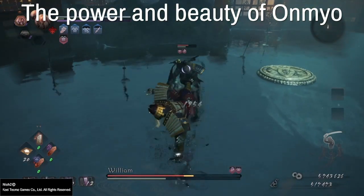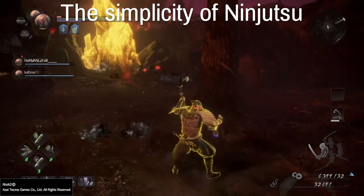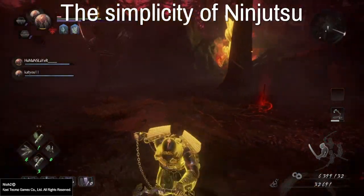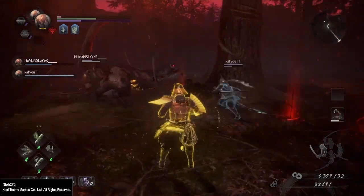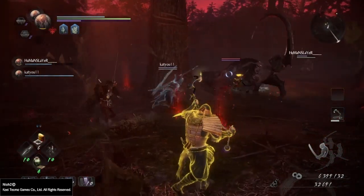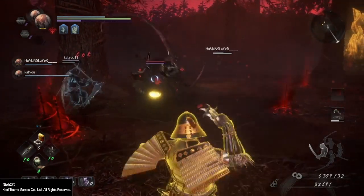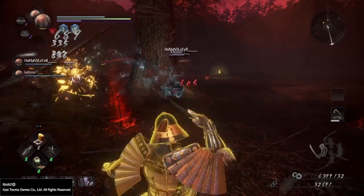The great thing Ninjutsu has going for it is the simplicity. You can stay back away from your target and just throw shurikens. You don't have to press all those buttons — only one. And you can stay safe from any number of pesky AoE attacks and the like.